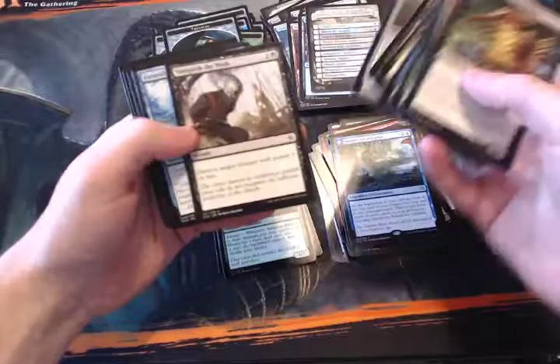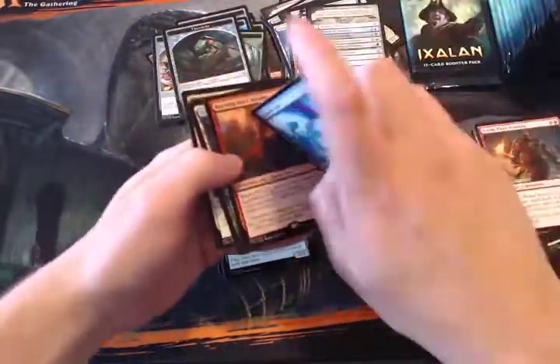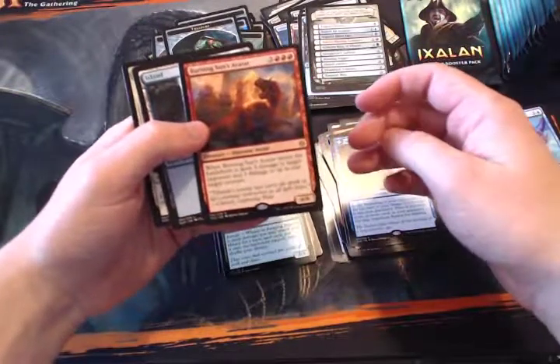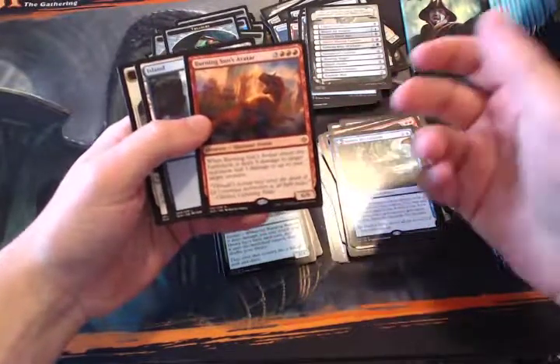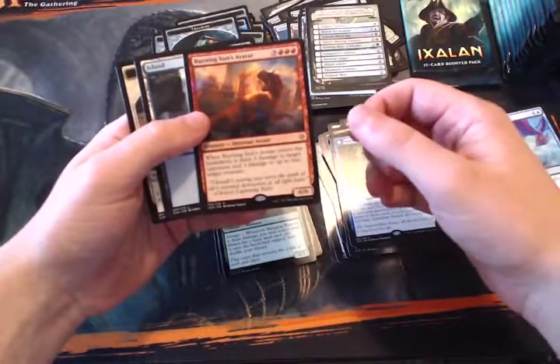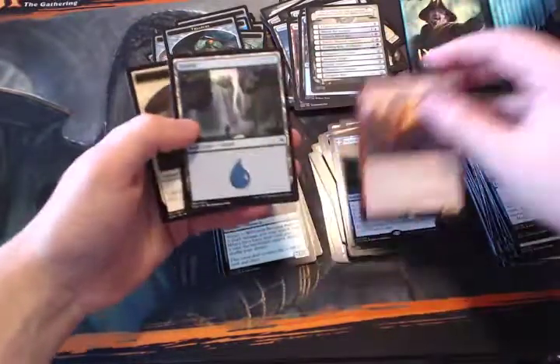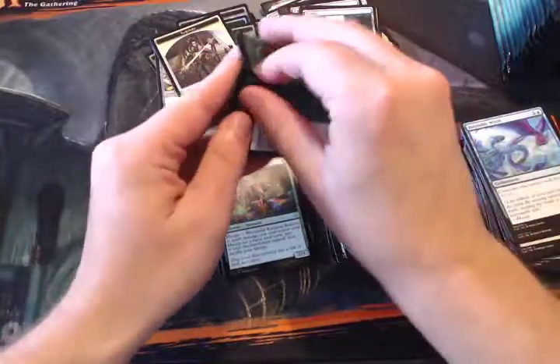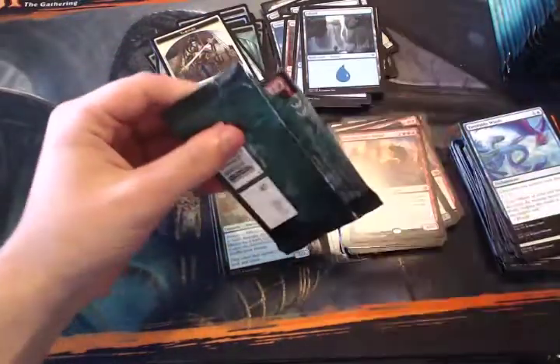There's the new Opt — I'm a bit skeptical on whether that'll actually be good in constructed. Burning Sun's Avatar is another cycle card: when it enters the battlefield it deals three damage to target opponent and up to one creature. A limited bomb for sure, probably not going to be constructed playable, but maybe I'm wrong.